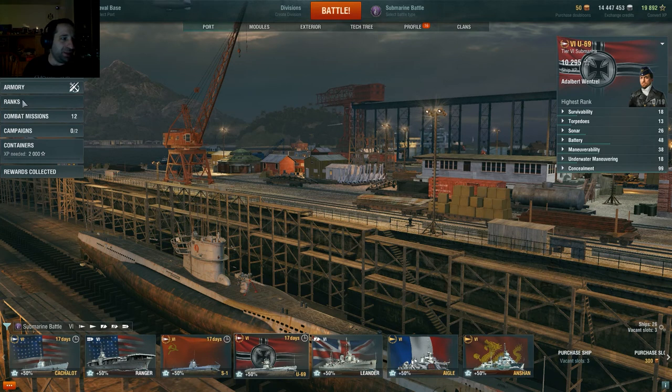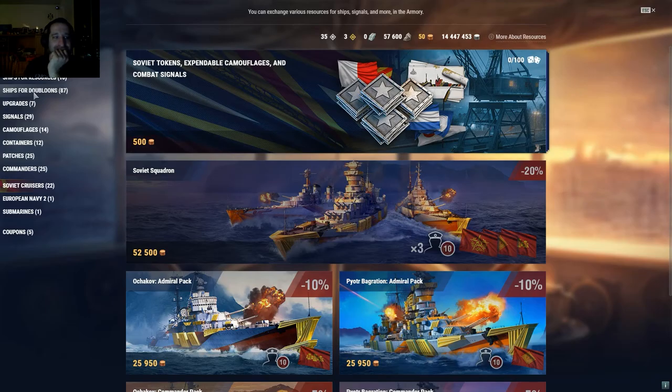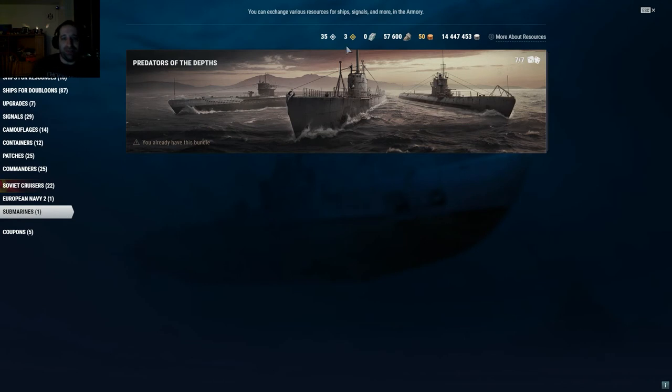To unlock the submarines, you have to go to the armory. Every day you log on, you get submarine tokens — I have three of them now, though I don't need them anymore because I've already unlocked them. Basically, there are seven days where you log in seven times and you get a one-in-seven chance of unlocking your submarine, so you exchange those submarine tokens.